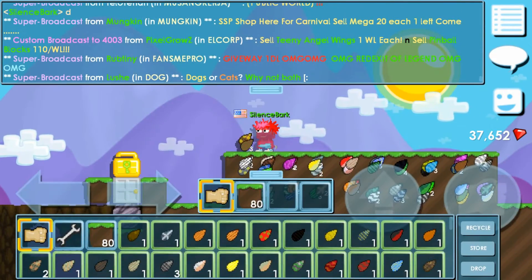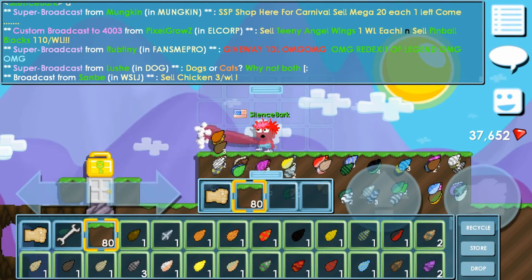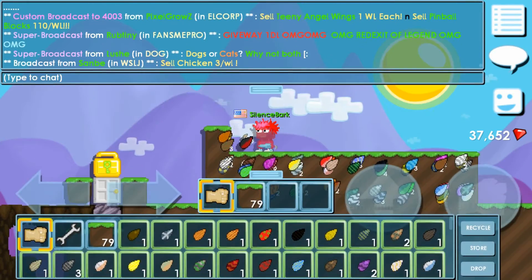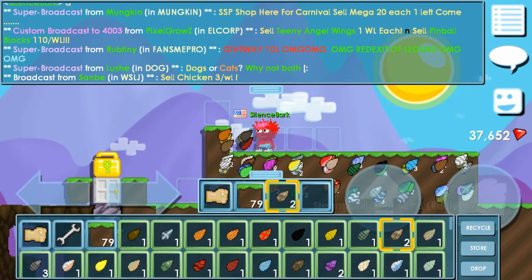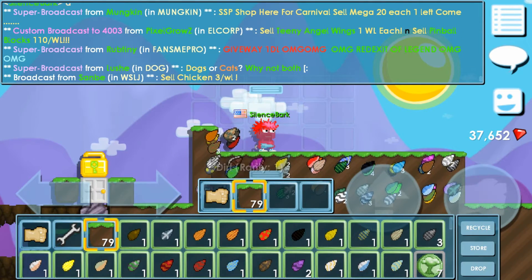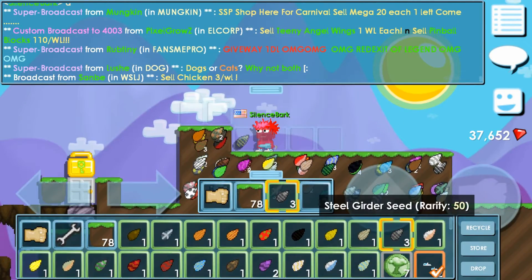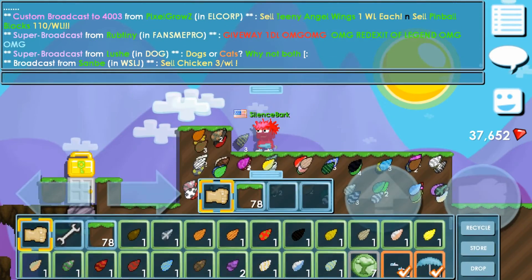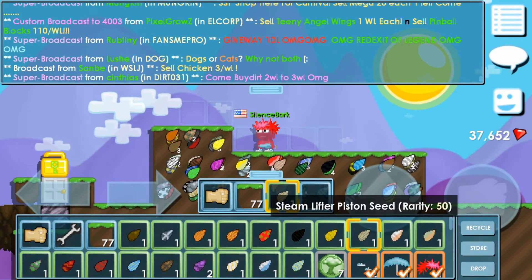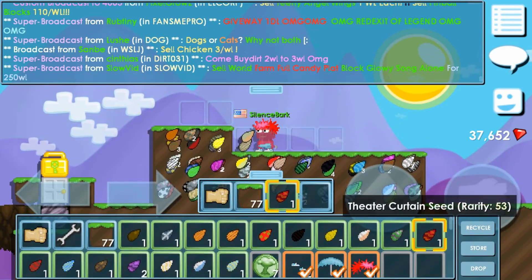If you guys think I sound a bit weird, it's because I have the flu right now, so my voice is affected. In the future, people might buy packs for a different price, but right now I see people buying at 2 packs for 1 warlock, which is 1,000 gems for 1 warlock. I don't know if the price will change, but for now this is a good way to get warlocks using gems — especially if you are someone who likes to farm.